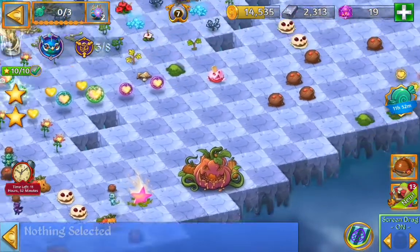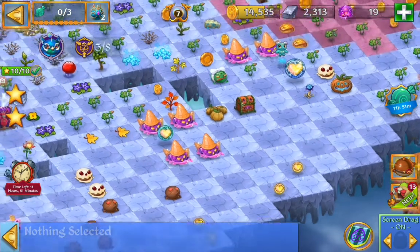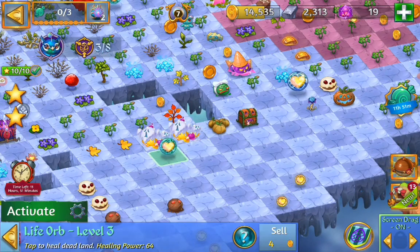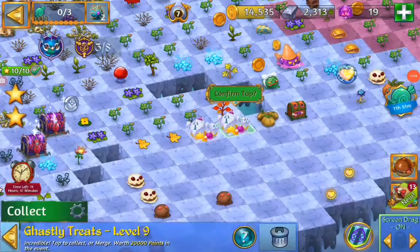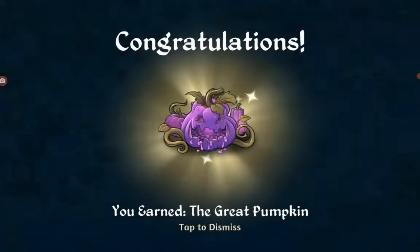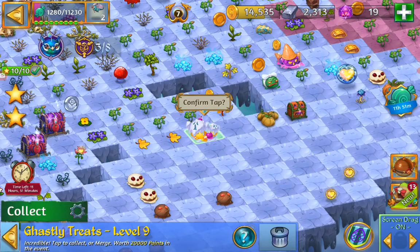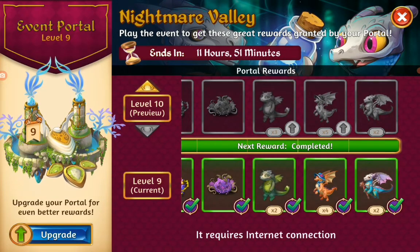Now we have to merge to get our two level nines — we got some level eights here, we are going to merge them together, get two level nines, the ghastly treats. I'm going to tap on those and get our rewards. Here they come — the ancient chest, the arcane chest, and our dragons. And the last dragon — the skeleton dragon. So we got all the rewards and we are going to head to camp and take a look at them.